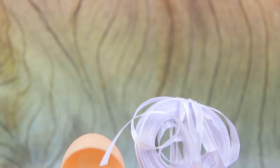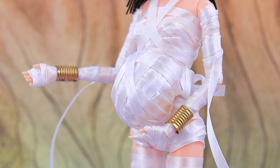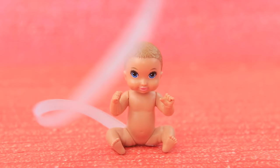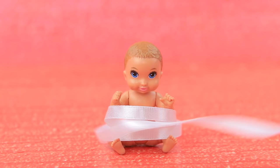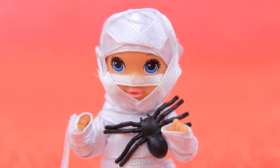Make a belly out of a rubber egg and cover it with ribbons! Tie a bow on the back! They named the baby Mummos. He's covered with bandages from head to toe too! What a cute little mummy! And there's a spider on his chest!